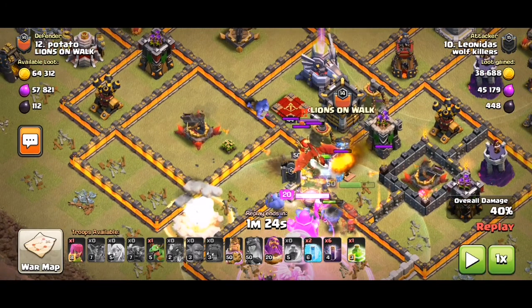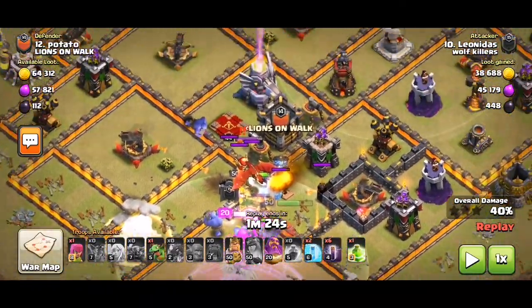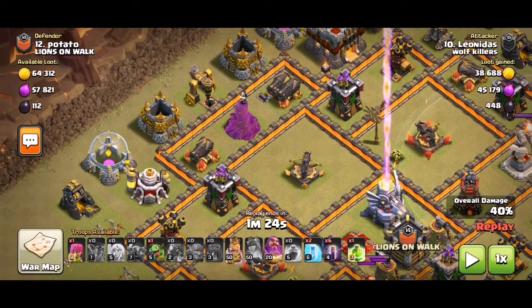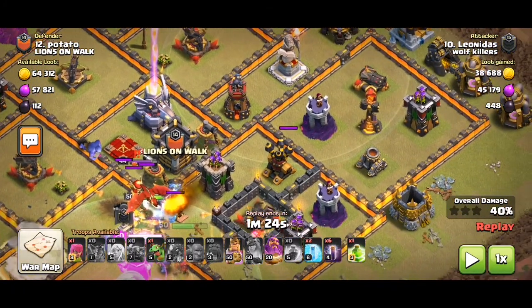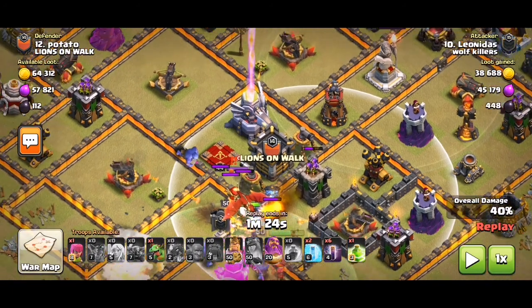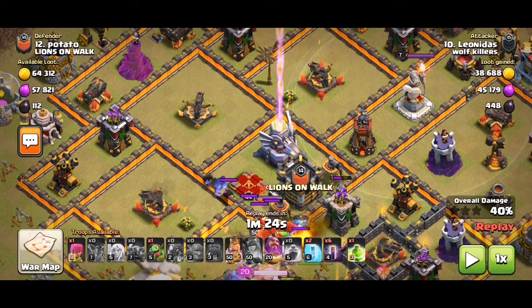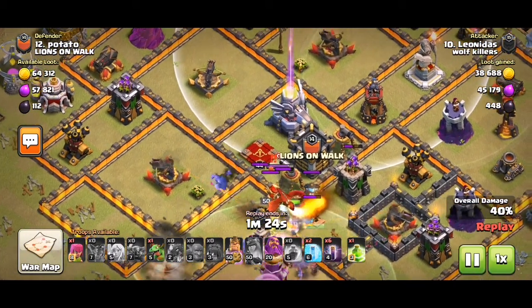I brought in my CC: two ice golems and a giant. You could bring bowlers, valks, or a pekka and one valk, but pekka has a risk against that single inferno and there are too many walls to get through. Bowlers and valks need fast reactions. These exposed troops probably won't tank well, so ice golems are probably the best bet.